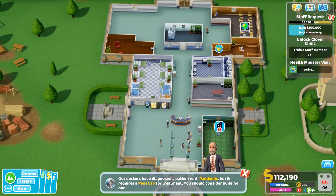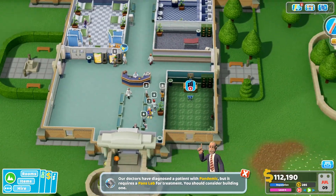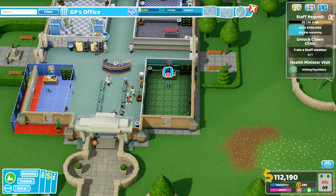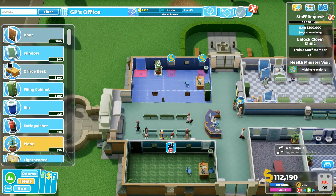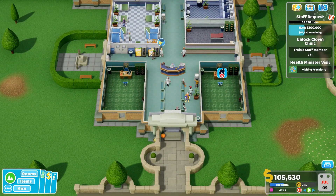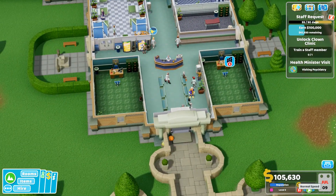This is going pretty well — this is a lot more components now. We are gonna need another GP's office. I think you're on your way, aren't you? We will copy this room and put it on the other side — just like that, and then we'll kind of move things around a little. I'm not gonna mess around too much with how that looks. It's almost an exact replica — it is an exact replica really, but we're just gonna go for it.